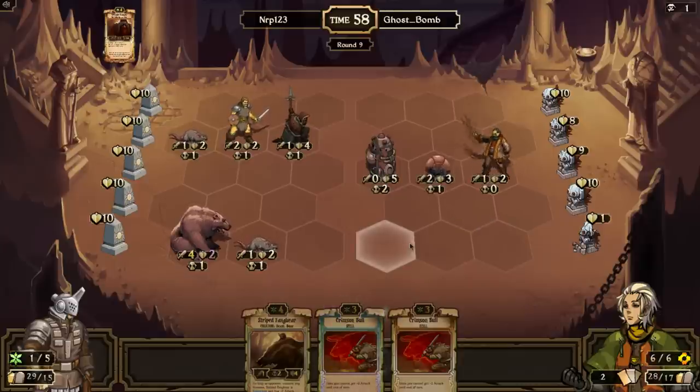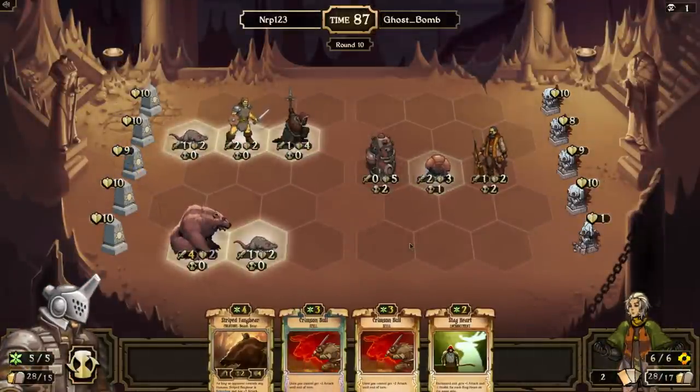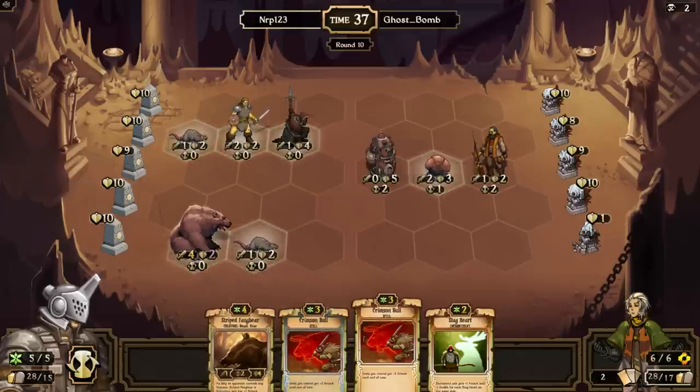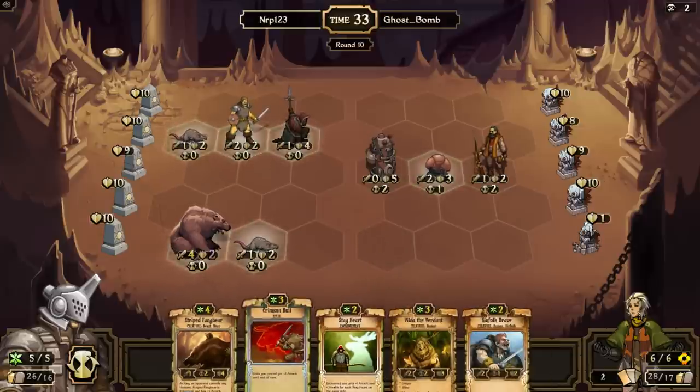He doesn't have anything — wow! That could mean it's over for Ghost Bomb. I'm considering double Crimson Bull but let's check if I can win outright. That's five, ten... that's six — no, I can't win with a double Crimson Bull. If I double Crimson Bull I can clear this row and deal six damage to this idol, but I'd be clumped for a Thunder Surge. A single Crimson Bull with Stag Heart might work — let's get rid of one Crimson Bull and go with that.